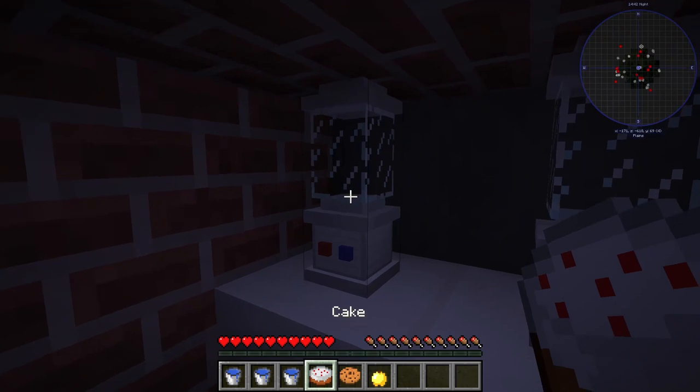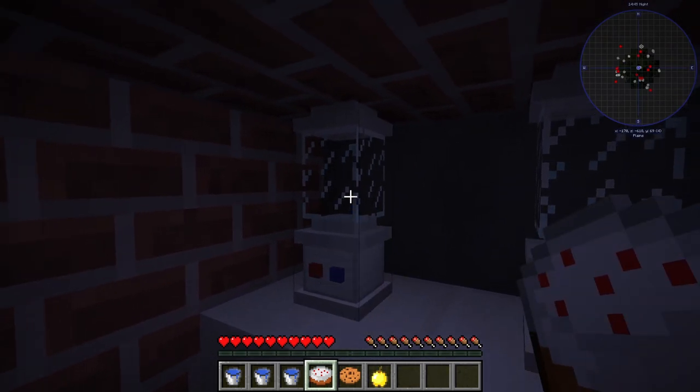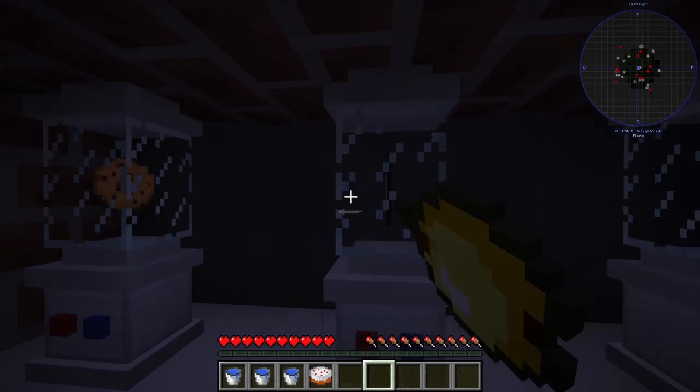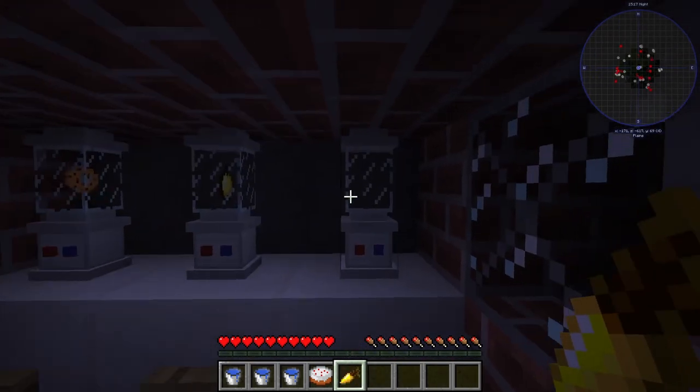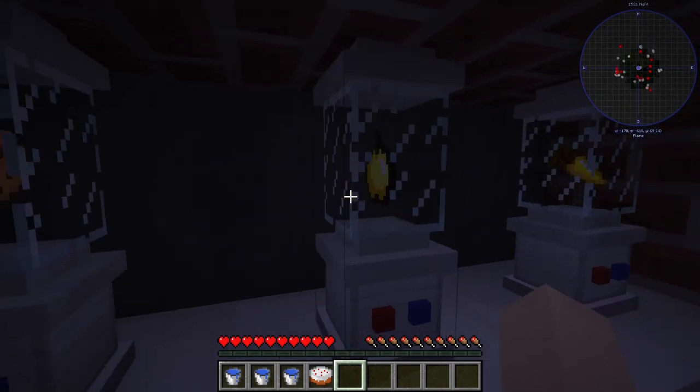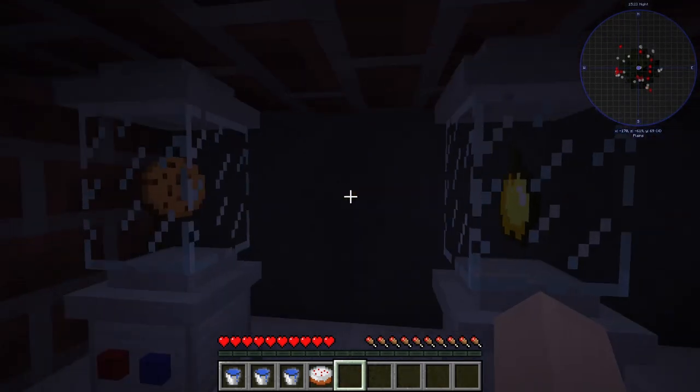Alright, so first things first, we're going to choose our flavor. I'm choosing cake — maybe not. Choosing cookie, golden apple. Alright, we chose carrot instead. So we've got golden carrot, golden apple, and cookie.